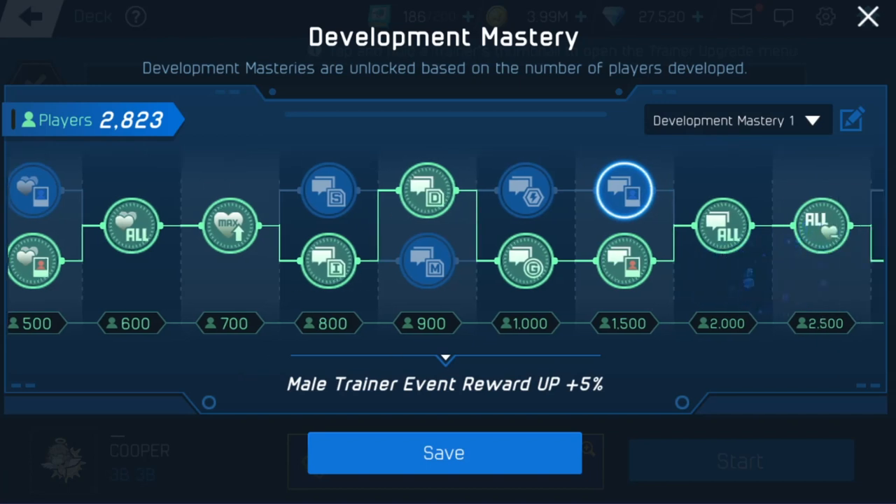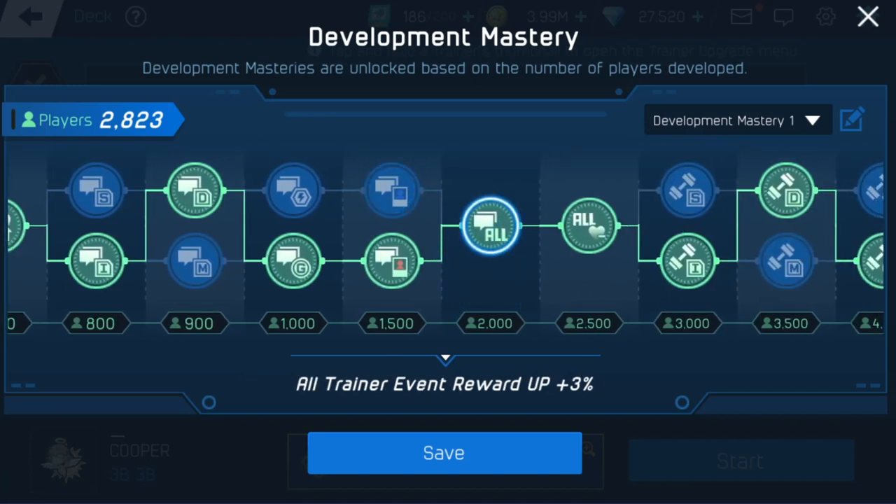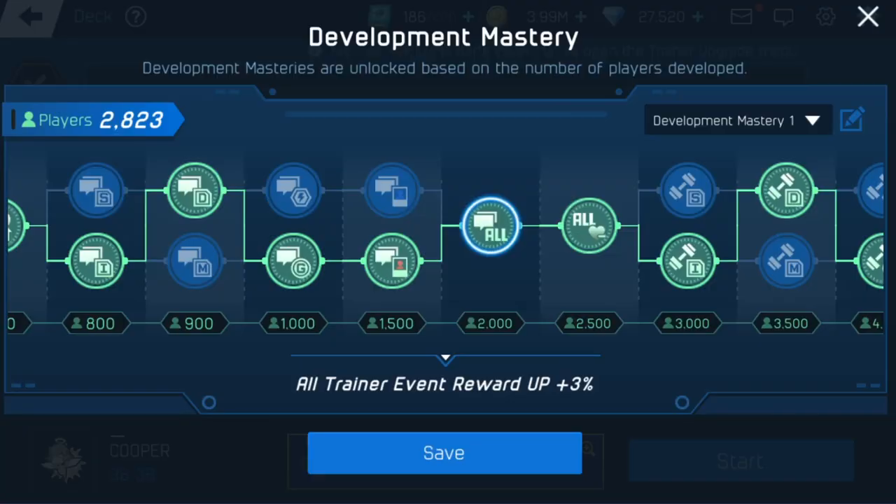Female or male — you get another boost depending on the gender, another five percent. Then they add another three percent to all. So the boost is insane — it's like a 13 percent boost for some trainers on your events. That's huge.